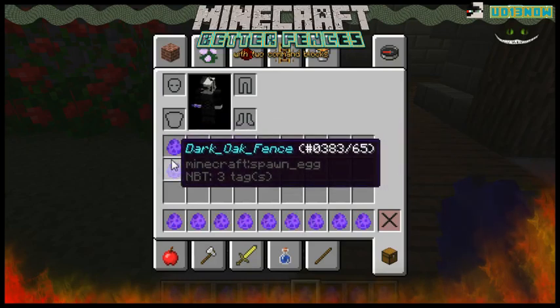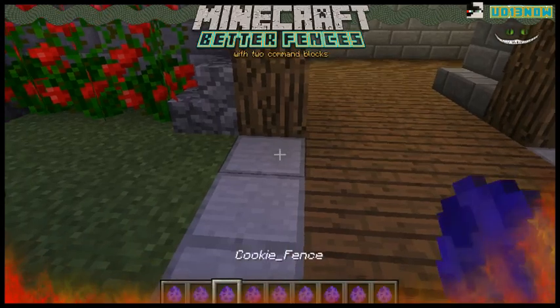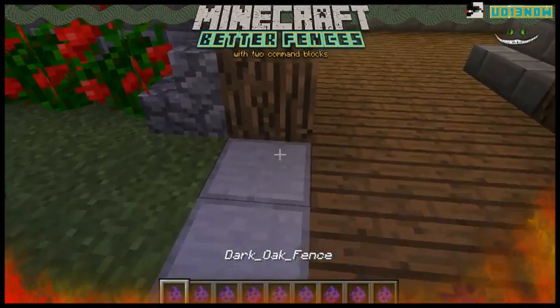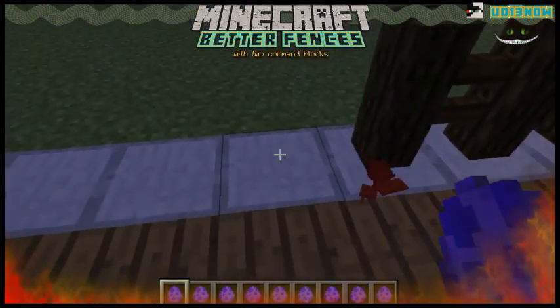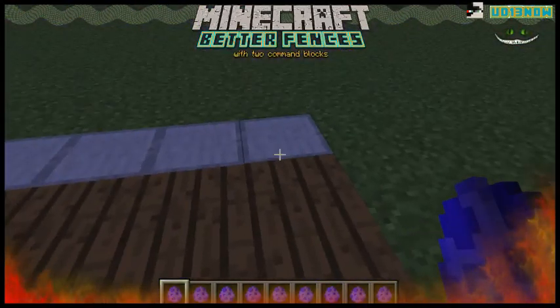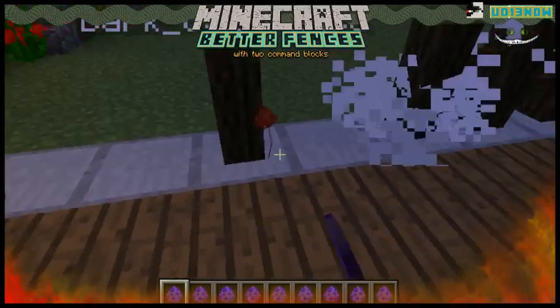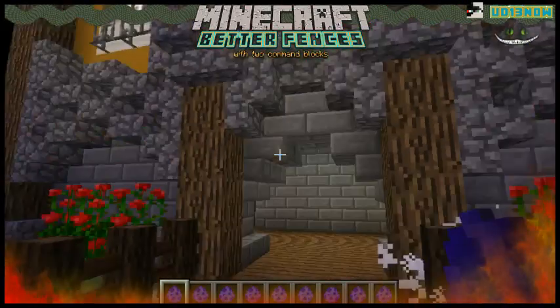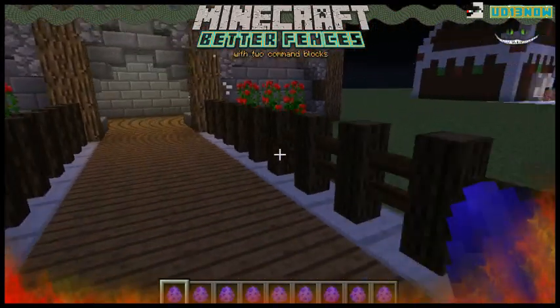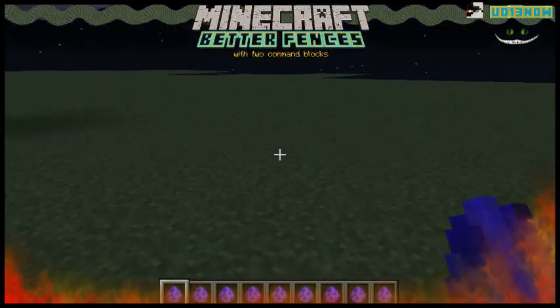Let's pick a fence here. Let's pick dark oak. I don't know why I chose to just do this, but technically speaking I might use these houses later in future videos. Now it looks a little bit nicer than regular fences.